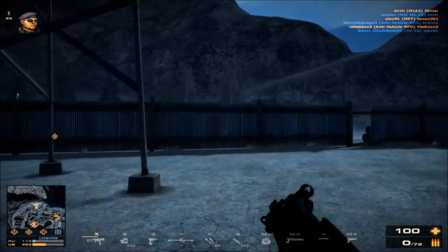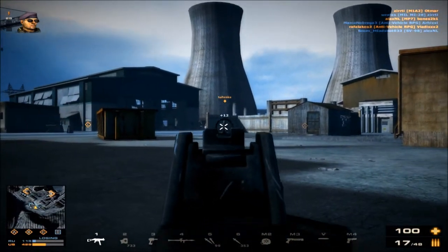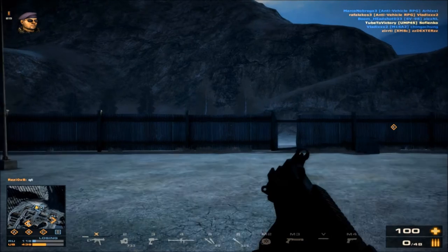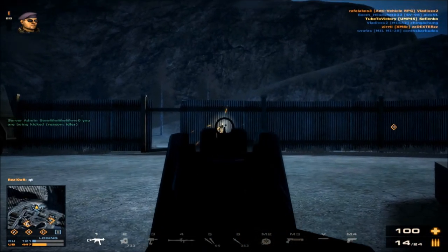The UMP also has lower ranging than the PP2000. The recoil on this weapon, however, seems to be a lot more stable than certain other weapons. Certain community members have dubbed this weapon the MP5's little brother.